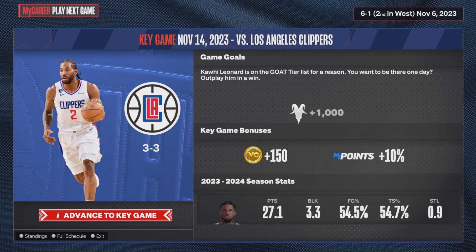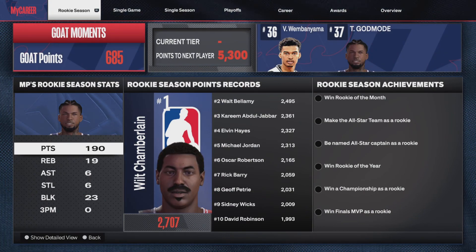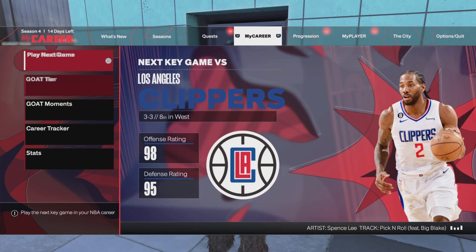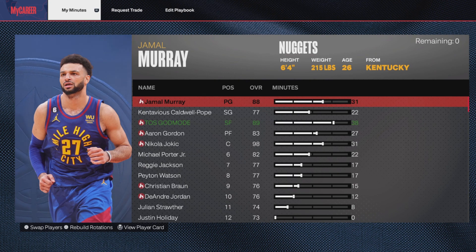Y'all want to click the menu, go to My Career, and then go all the way down to where it says Career Tracker. This is how you change minutes — you can just go on that menu and put however many minutes you want your player to have.